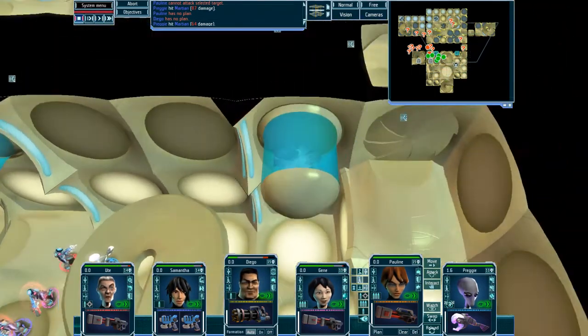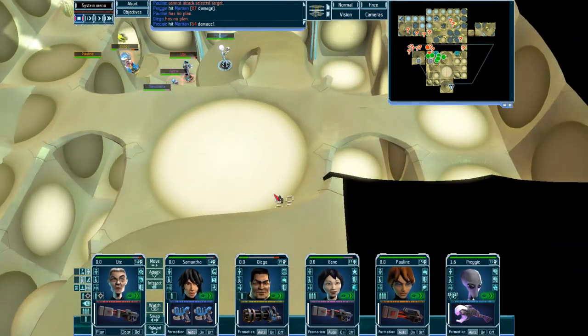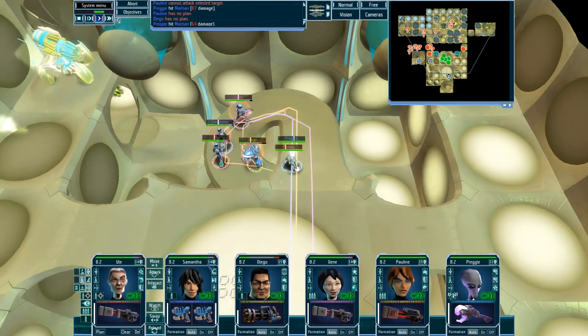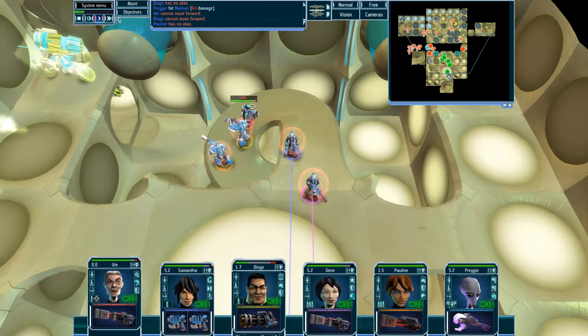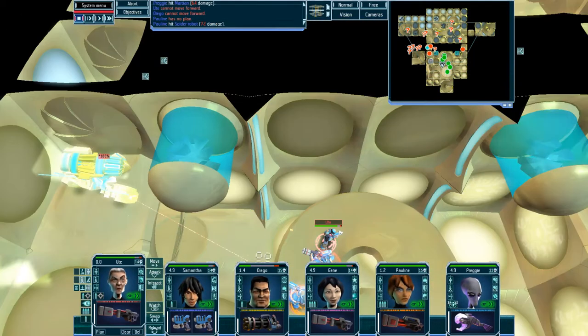Damn, damn, damn — we're being surrounded. Fall back, here we go. Plasma pulse grenades — damn, I'm under fire.